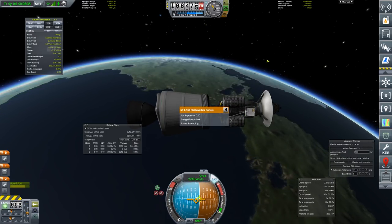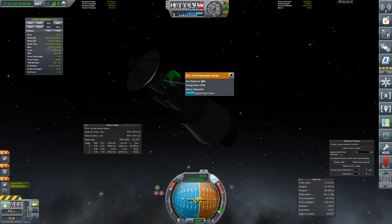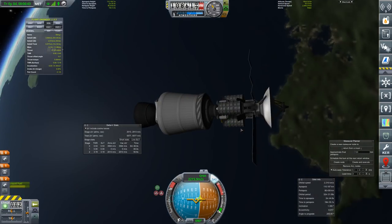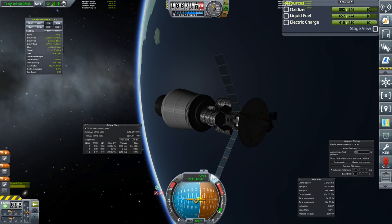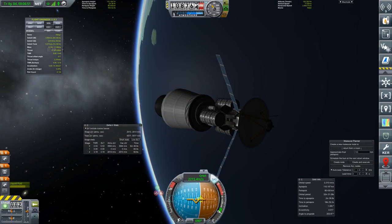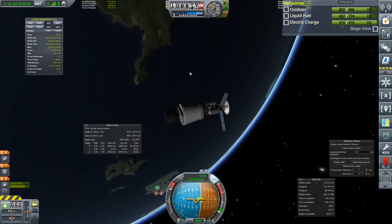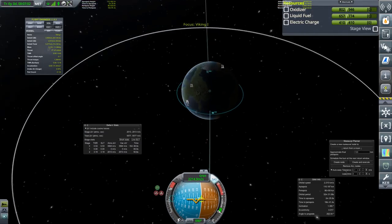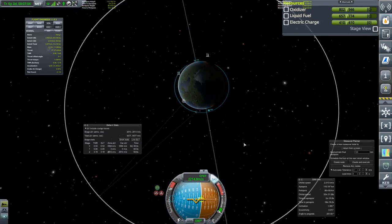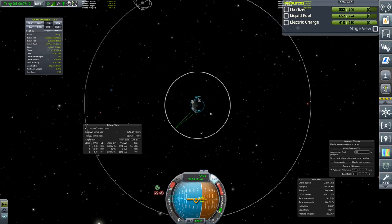I forgot to add the solar panels to an action group — that's fine though. There's only 410 electric charge, but those two batteries can hold on while we pass behind the planet. Now we've got to think about where we're going to plot this thing. We're three weeks off the planned window, but that's not much of a problem. We can send this out now and send our actual craft behind it — giving us two chances to get things right, although I'm not quite sure if we'll hit Duna with this particular setup.